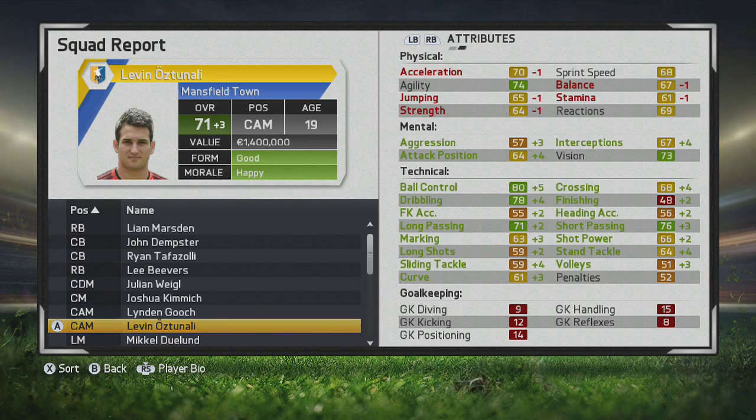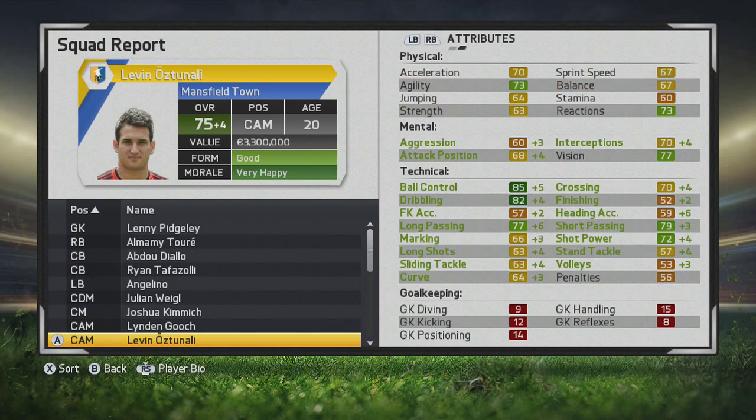At the end of the first season, there are some weird decreases in his physical stats, but you can see how ball control, dribbling, long passing, and short passing have increased — tremendous stuff from him. His marking is improving a bit, so if you do want him to be more of a defensive midfielder, he will definitely be able to fill that role for you.